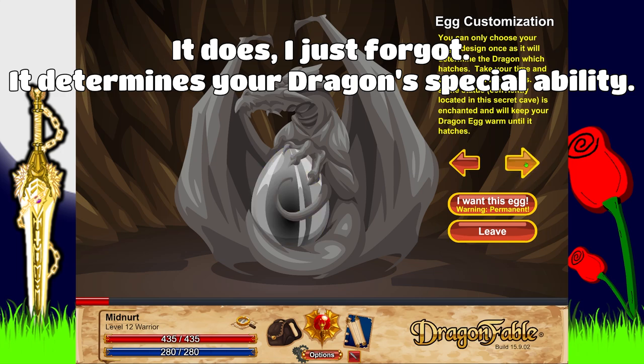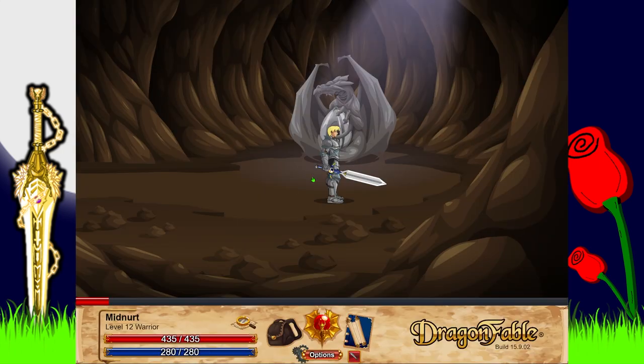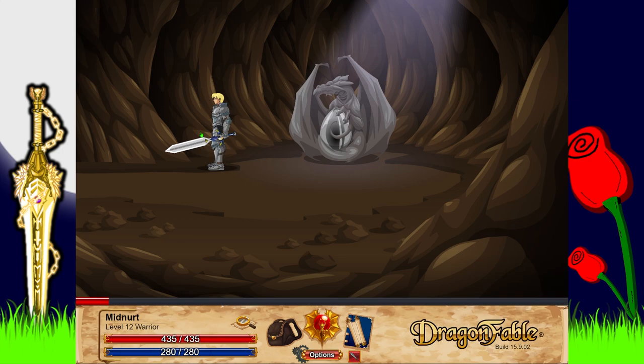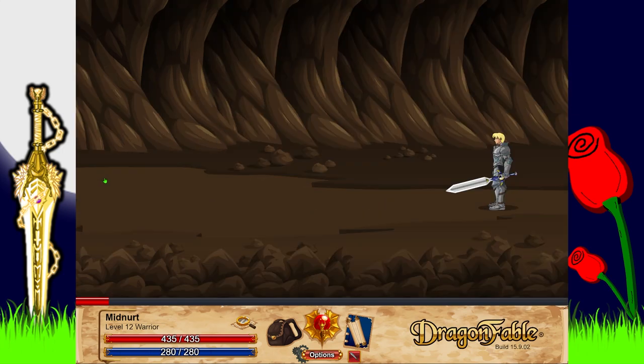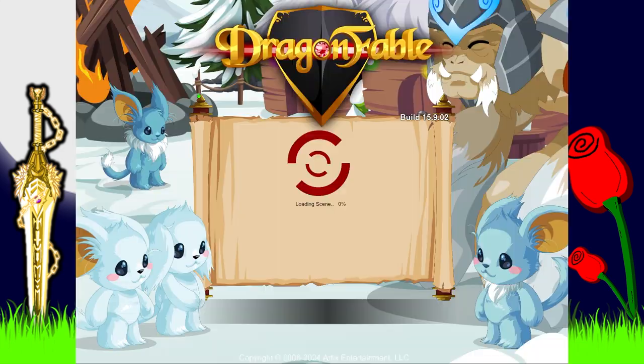You can customize your dragon anyway, so it's not really too important. I don't think it has too much meaning, so you might as well go for the one you think looks cool. I'm gonna go for this weird black and gray one. 'Are you sure you want this egg? You can only choose once and it's permanent.' Yes! I think this is an even better screenshot because it's actually my egg.